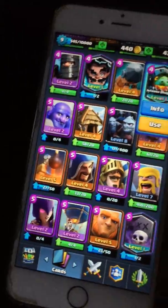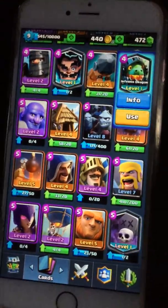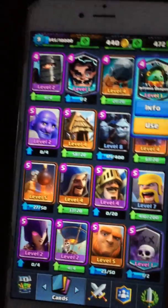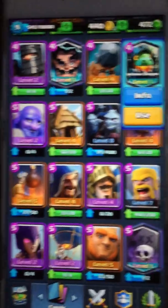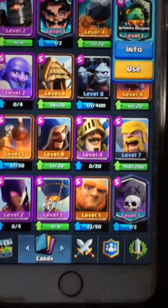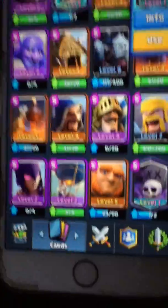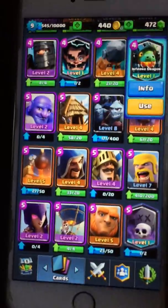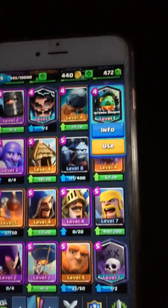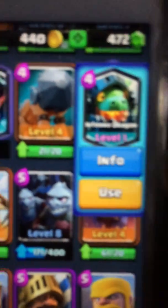I just sat down and decided to open up my silver chest and three free chests. My silver chest had just rares and commons. I opened up one free chest with some gems and a couple of rares, then opened my last free chest expecting nothing — it's very rare to get legendaries out of silver chests and free chests.